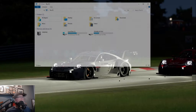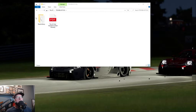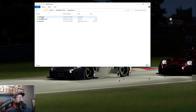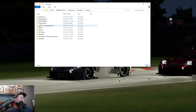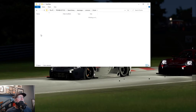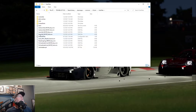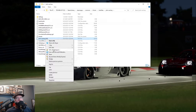The first thing you need to do is find your rFactor folder. Mine's in my D-Drive external. Go to Steam Library, go to Steam Apps, go to Common, go to rFactor. Then you go to User Data, and then you find your name, or whatever the user is in your account. Click on that, then go down to the PLR folder. Right-click on that and open it with Notepad.